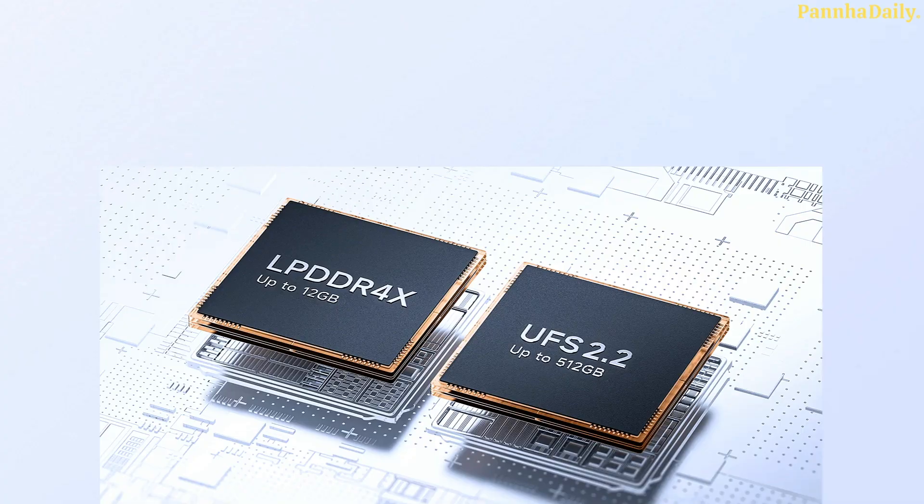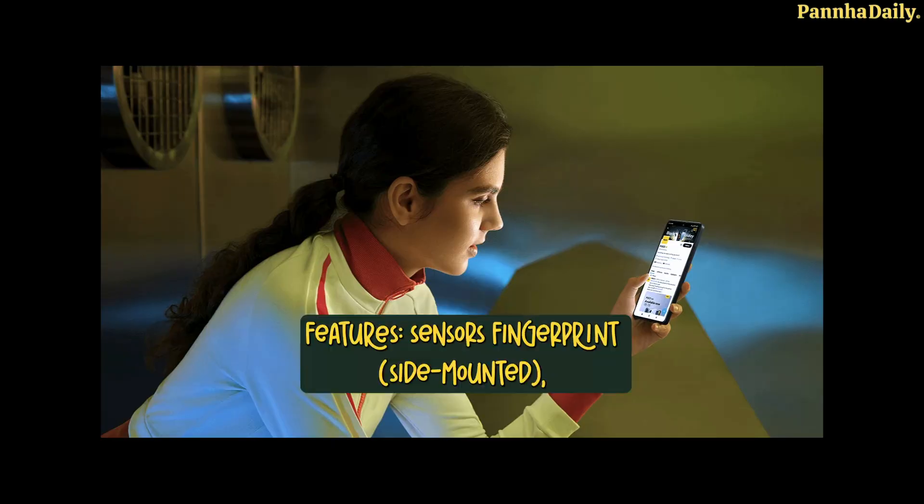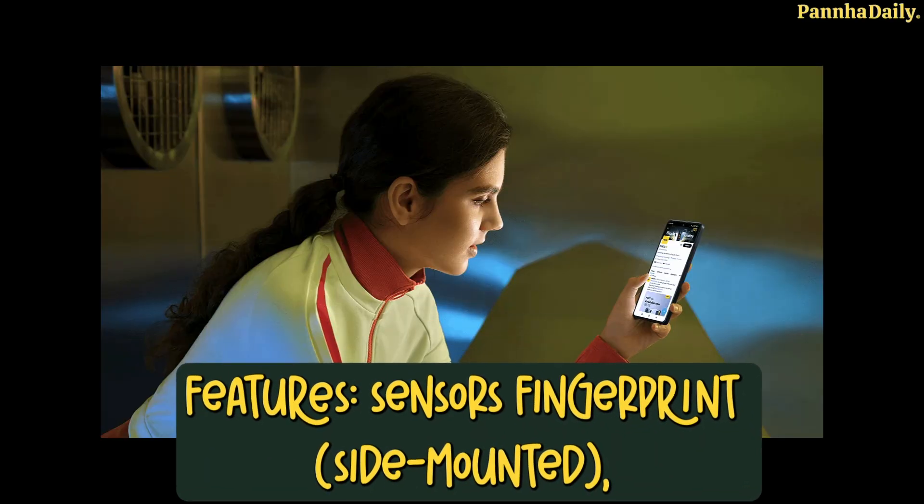The USB type-C is the connector. The controller used to be a sensor — the fingerprint, light sensor, and battery.